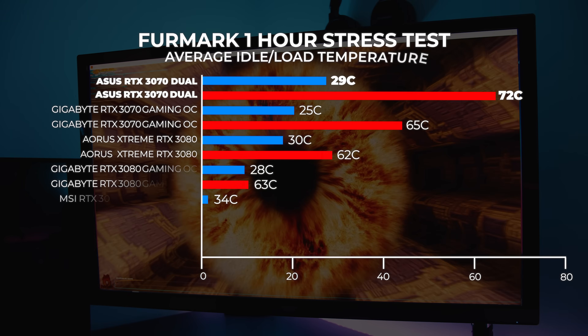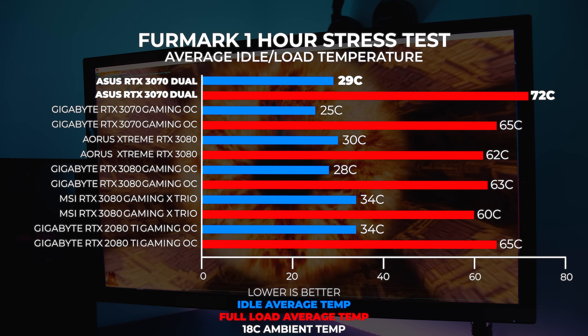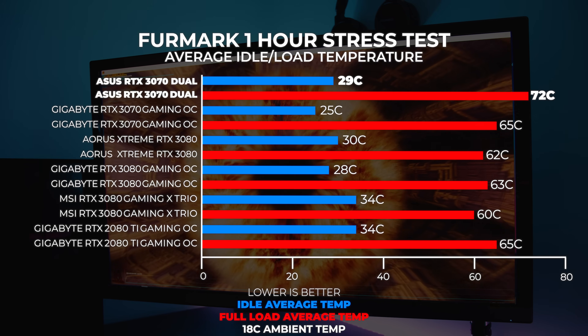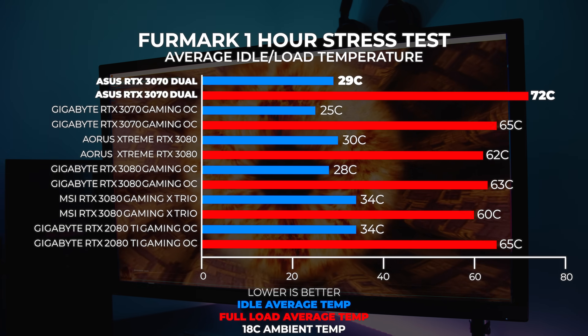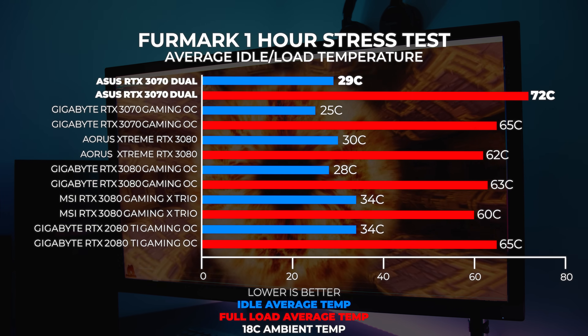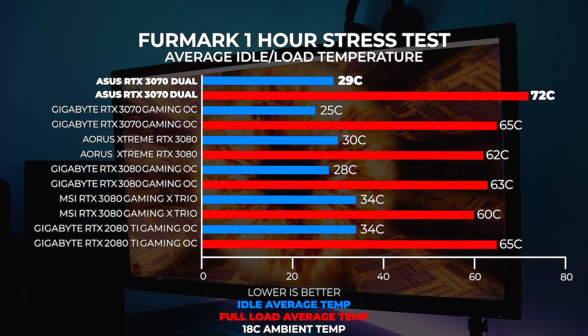We ran our one-hour stress test in Furmark and we couldn't get the ASUS RTX 3070 Dual above 72 degrees in our 18-degree climate-controlled office. Now this card is the hottest 30 series card we've tested so far, but be aware that we're running this on an open-air test bench. The results in a closed system will be different — probably going to be hotter than what we observed here.